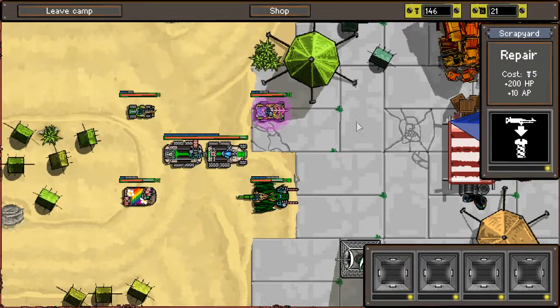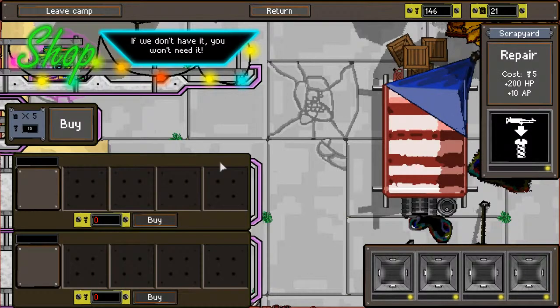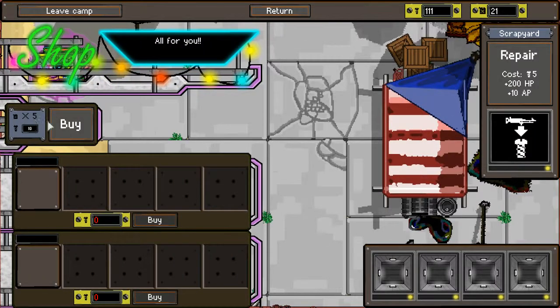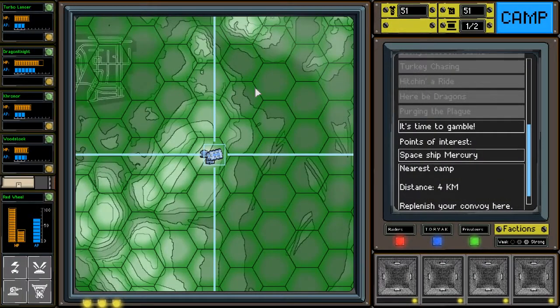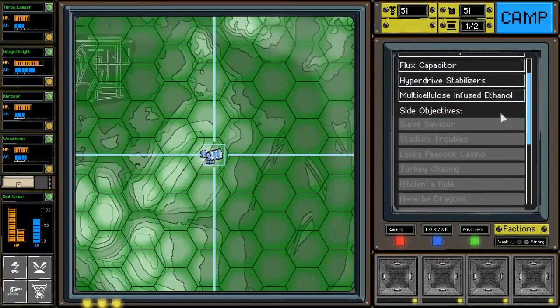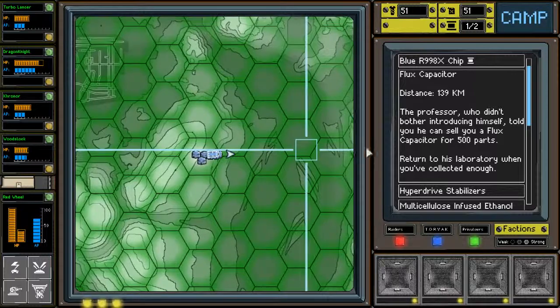Once we get a little bit more scrap. We can do a little bit of repairs — we need a little bit of everything right now. This was where I got the vehicle, so we'll just do some repairs, just enough to top us off a little bit. Also buy a little bit of fuel. Let's get ourselves to our happy 50 fuel number. Let's leave camp. I still want to do the actual quest for the flux capacitor, so let's make our way over there.